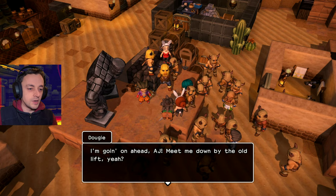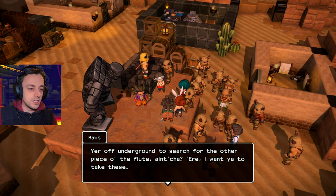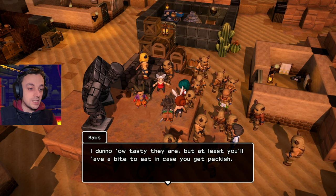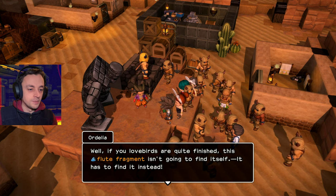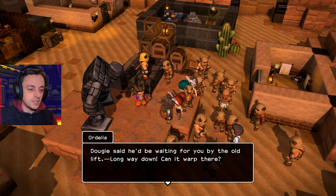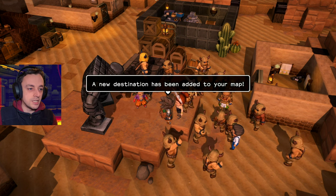'I'm going on ahead, AJ — meet me down by the old lift.' AJ, you're off underground to search for the other piece of the flute, aren't you? 'I want you to take these.' Oh, it's more of the turf and trough. 'I don't know how tasty they are, but at least you'll have a bite to eat in case you get peckish.' Thank you, that was very kind. 'Well, if you lovebirds are quite finished, this flute fragment isn't going to find itself.' Dougie said he'd be waiting for you by the old lift. Can it warp there? Yes, it can. A new destination has been added to your map.